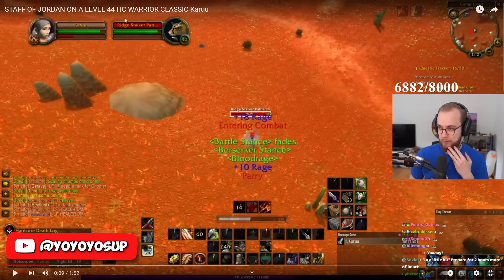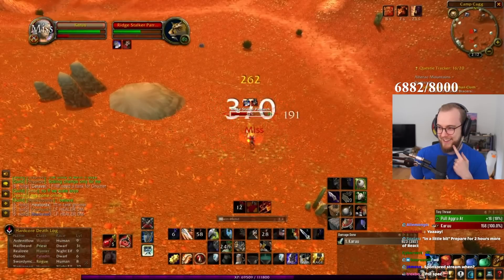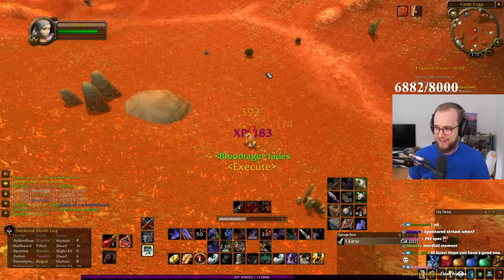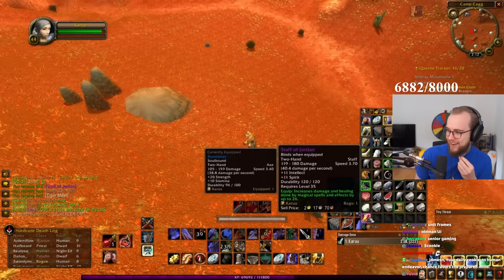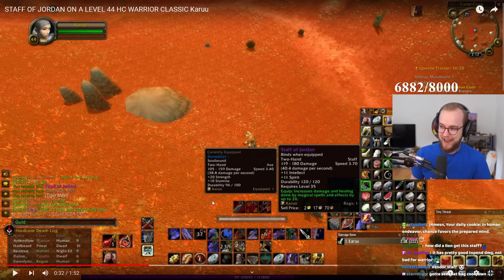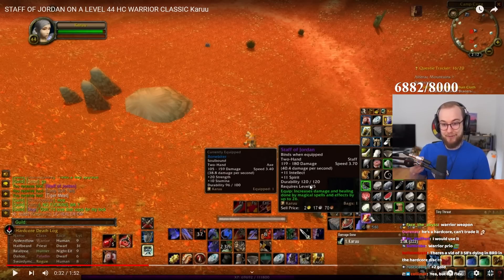These action bar icons are so large. Okay — Staff of Jordan! Imagine getting this on a warrior. The top end damage is actually way higher than his Bone Biter. He would lose a lot of strength and stamina by equipping it, but imagine a warrior running around with a Staff of Jordan, just sweeping strikes killing stuff. Honestly, if I got this on a warrior, I would use it. The visuals of running around with a Staff of Jordan killing mobs are so cool.